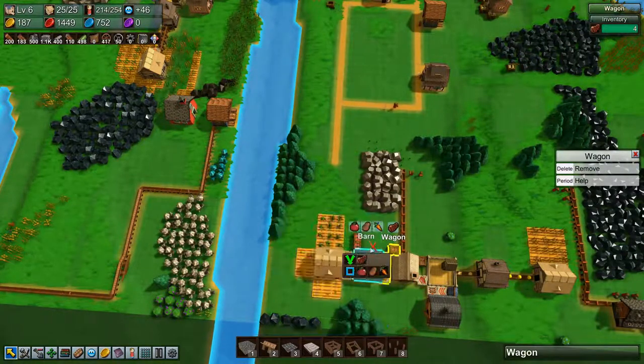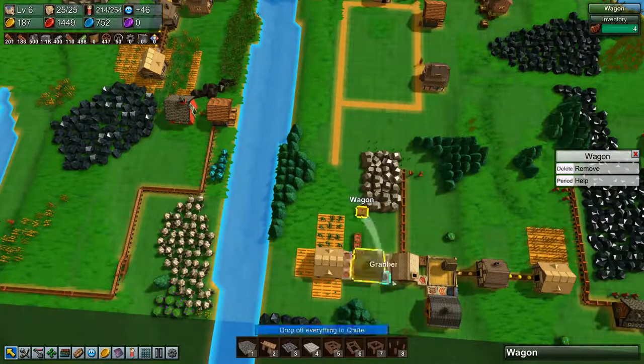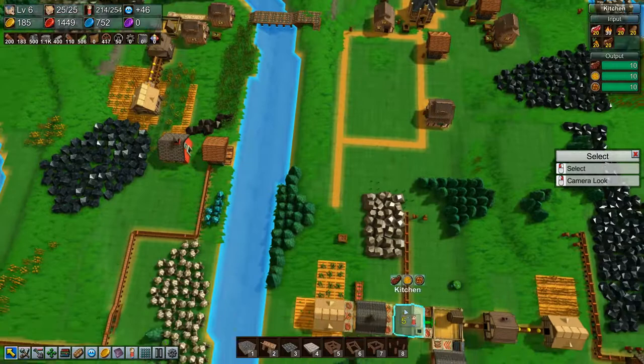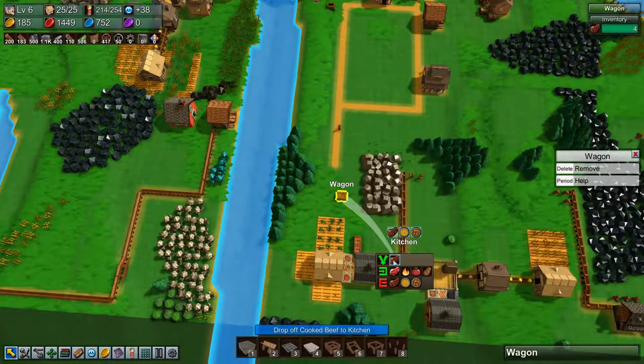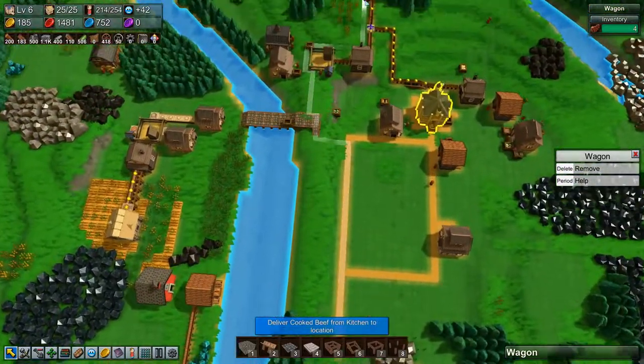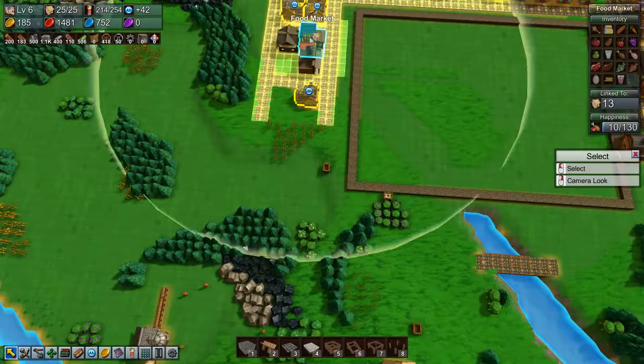Why do you have meat in you now? All right, how many wagons do we have doing meats now? Just one, okay. Pick up meat and go to this food market.